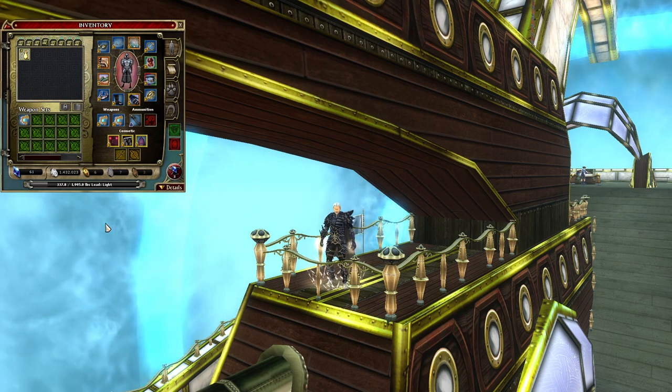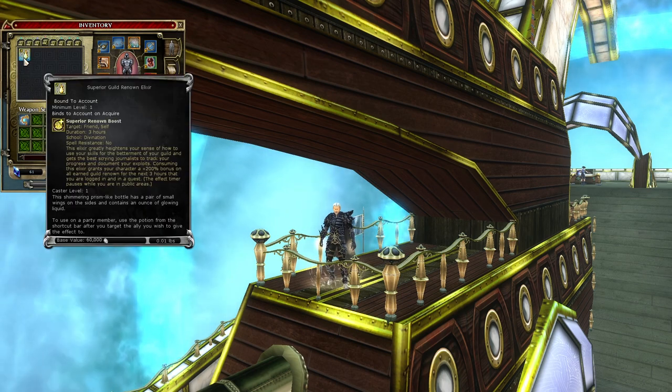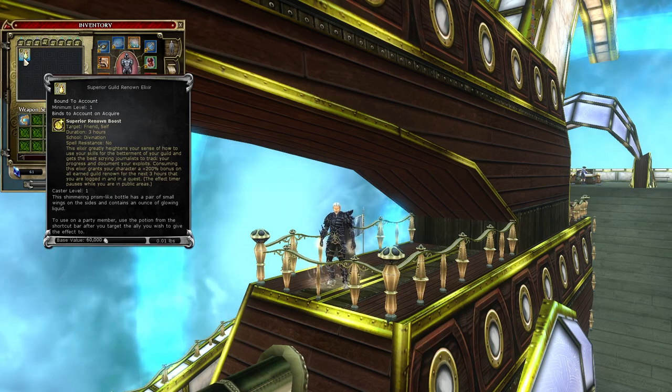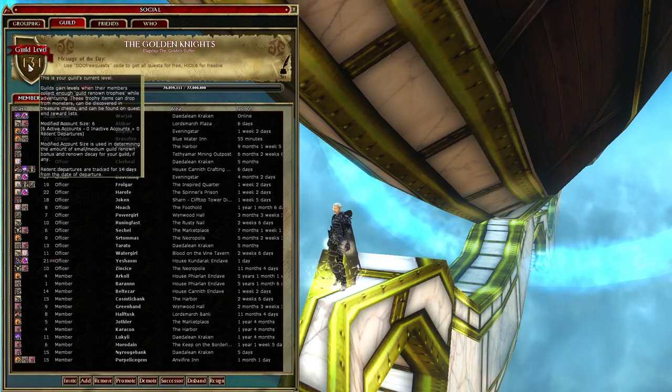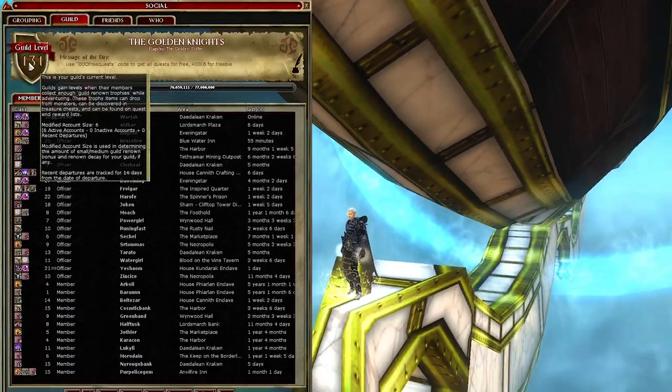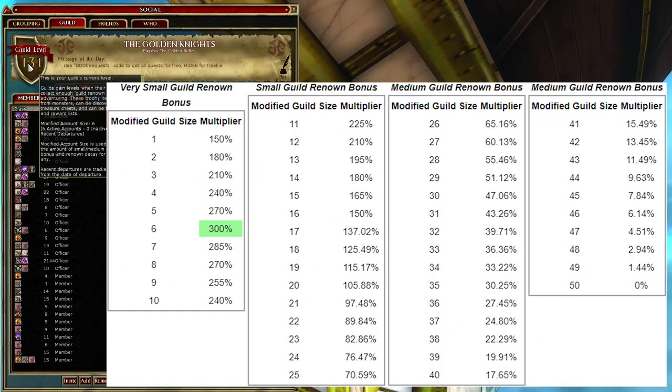Using a guild renown elixir will increase the total amount of guild renown received when taking the end reward of a saga. For any guild with less than 50 active accounts, there will also be a bonus to the total amount of renown they receive. This is relevant to all guild renown. The maximum bonus to guild renown is granted to a modified guild size of 6.